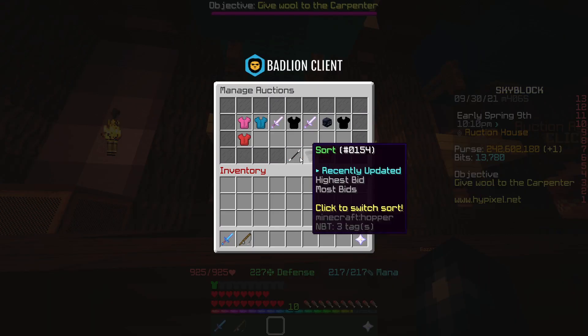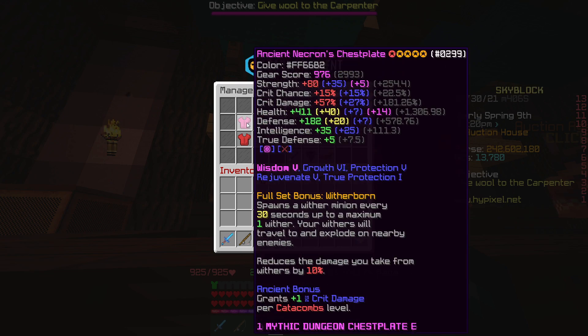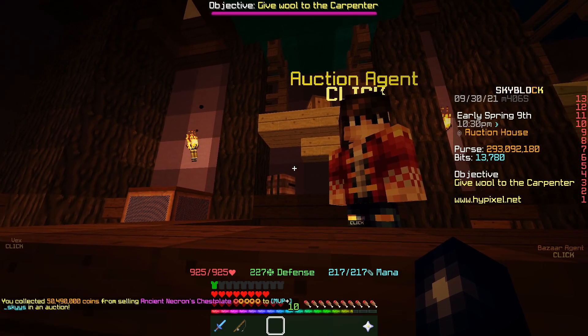It looks like one of our Necron chestplates did sell - I think we bought that one for 47 million, so after tax we would have made literally like 3 million profit, so that was a really nice snipe in the end. It didn't take too long to sell either, considering it was master starred, so yeah, that's good stuff.